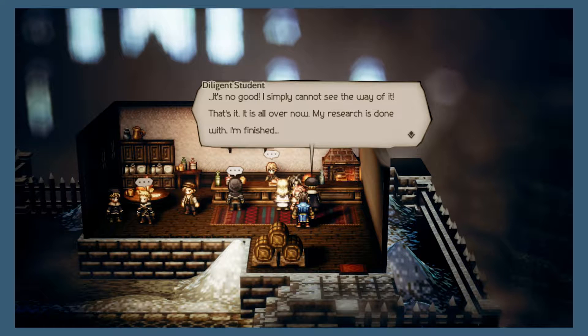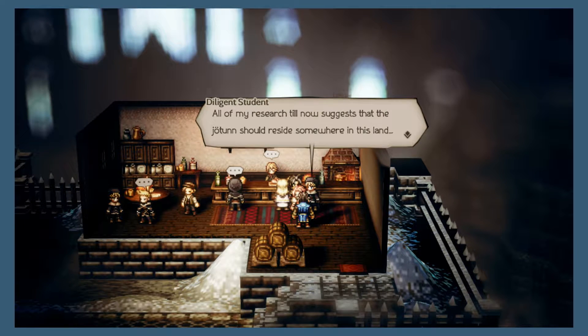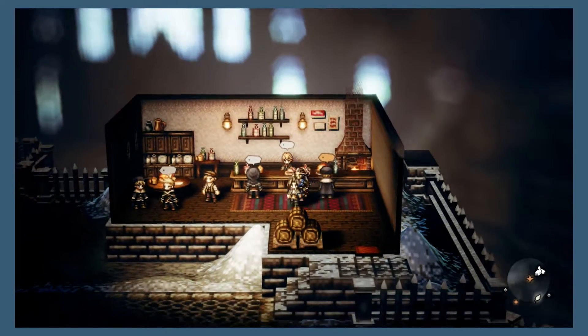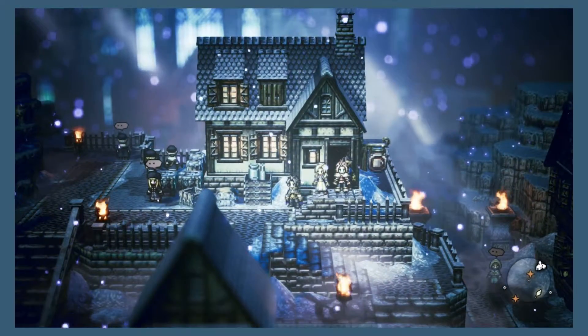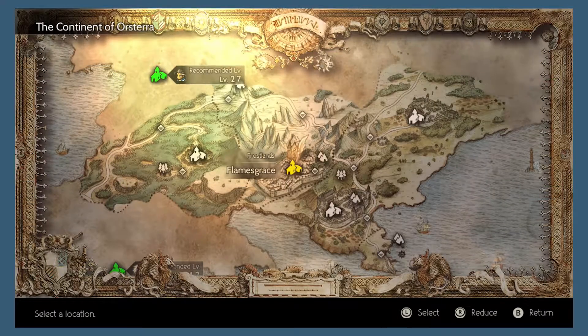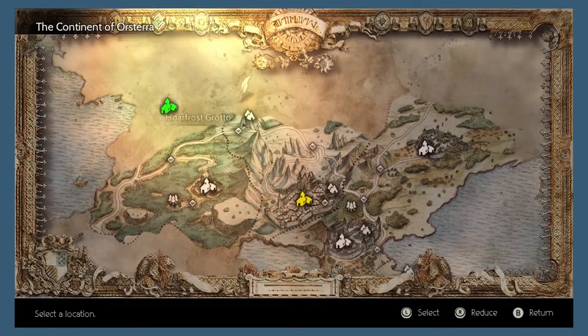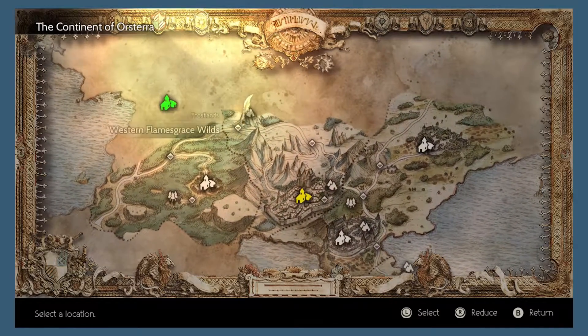You can get it from this man inside the tavern here. Walk on up to him, talk to him, and finish all the dialogue and everything involving him. The next thing that you're going to want to do is travel outside of the tavern and go directly left from there and up to the top and speak with the old man up here.